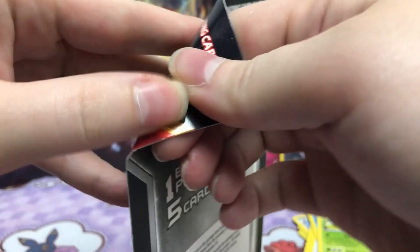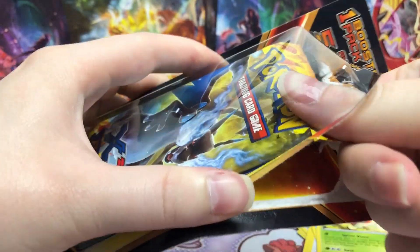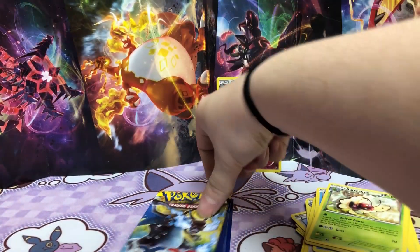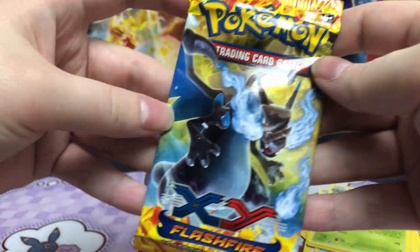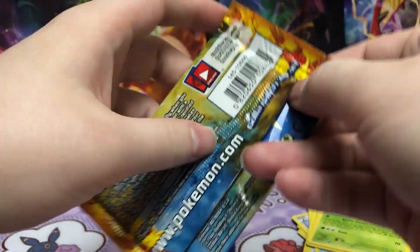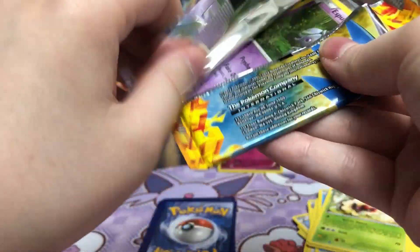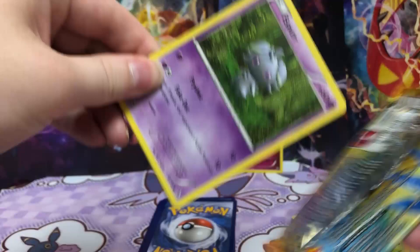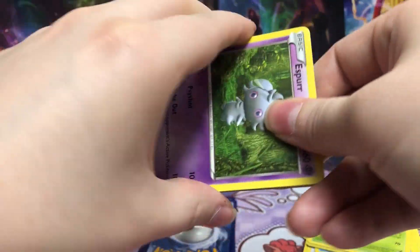Last chance for Charizard. The moment of truth. Here are our five mysteries. This is it — I can feel it. Oh yes! I love Espeon. Yes, you creepy little thing.